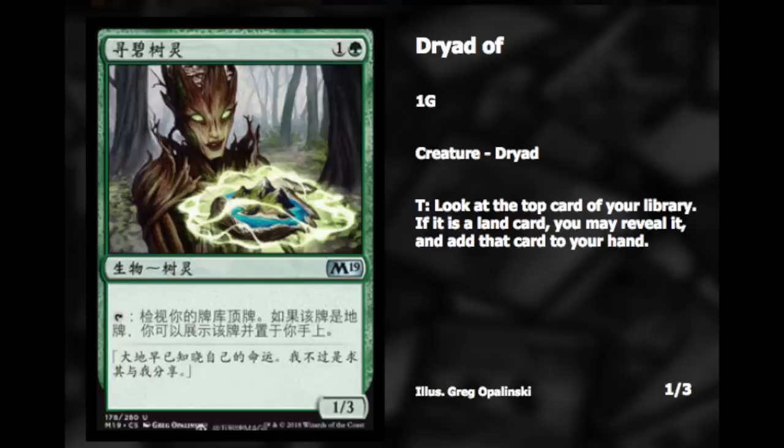Dryad of something — one and a green, tap it: look at the top card of your library; if it's a land card you may reveal it and put it into your hand. It's just like Sinbad — I used to play a card called Sinbad, one and a blue, originally from Arabian Nights. You'll hit about one in every three times, but when you do it's an extra card draw, and you can always activate this at the end of your opponent's phase so it can still block. It's a good blocker with three toughness. Anyway, let me know if you guys are hyped about the core set — bye guys!